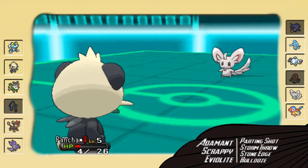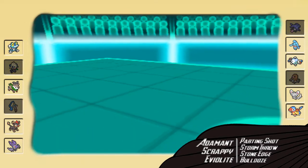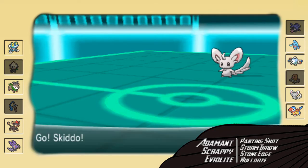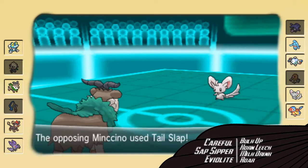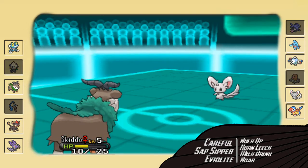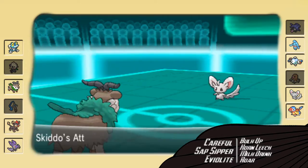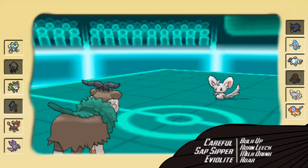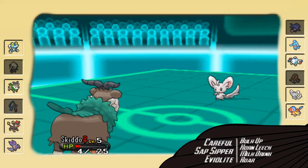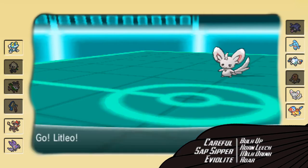Mincino goes for Tail Slap and knocks me out after three hits — I might've taken that if he didn't get the crit on Earthquake. I go into my Skiddo as Mincino goes for another Tail Slap. I'm thinking I can just Bulk Up based on how much damage it does — I see it does 15 damage and hits five times. I go for Bulk Up, and at this point I'm pretty sure he's Skill Link. It's doing three damage — that Bulk Up did nothing. I wasted my turn; I should've gone for Horn Leech. Really bad — I messed up big time there.